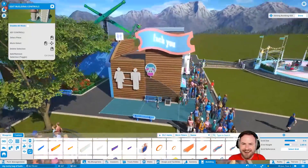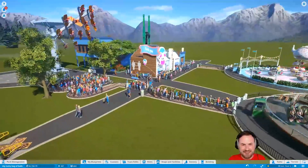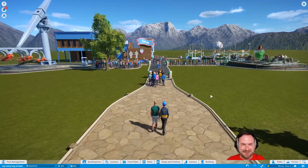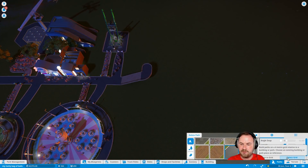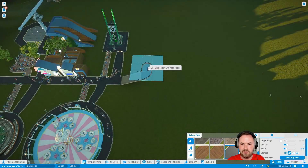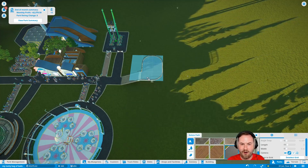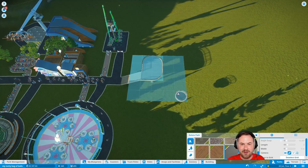Oh my god. Oh my god, that is fantastic. Oh my god, look at this. You arrive at the heart. Oh my god, that's fantastic. Build paths on a four meter grid relative to a building or path — choose an existing building or place, so I select the grid. Oh ho ho! Oh my. We are in business, oh my goodness.